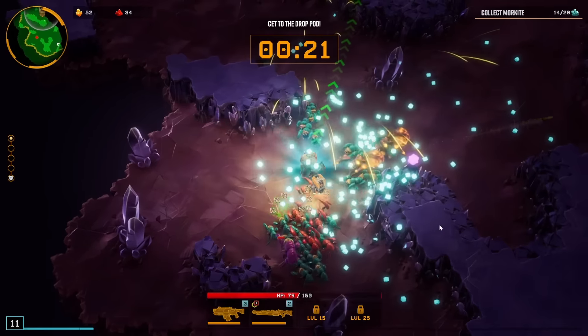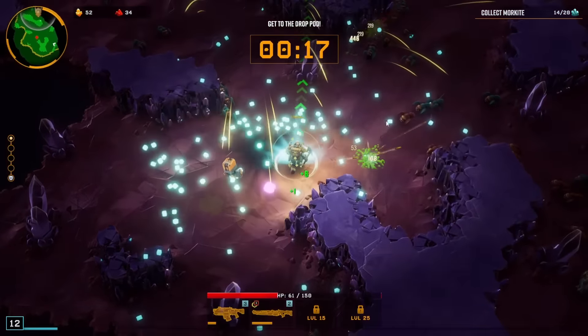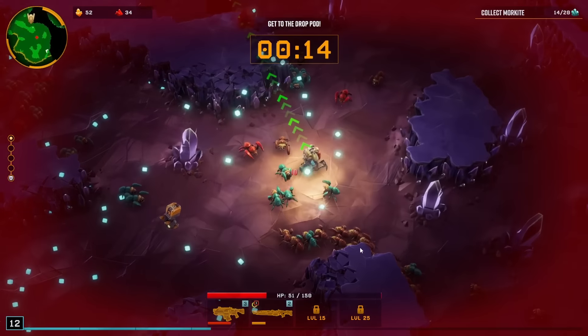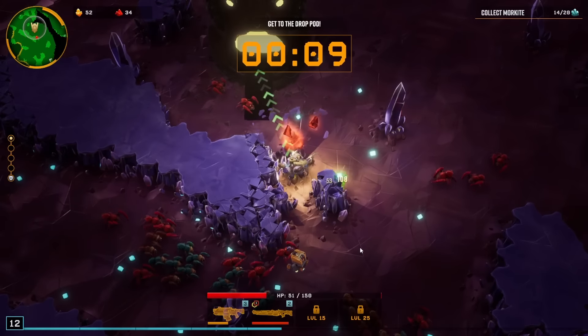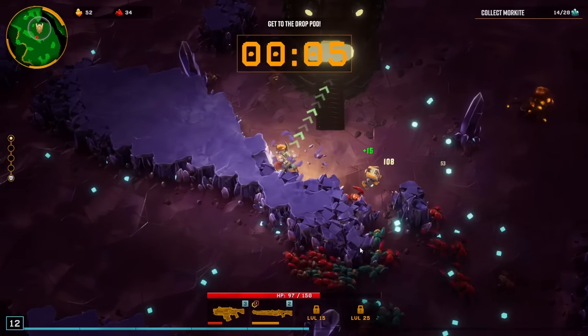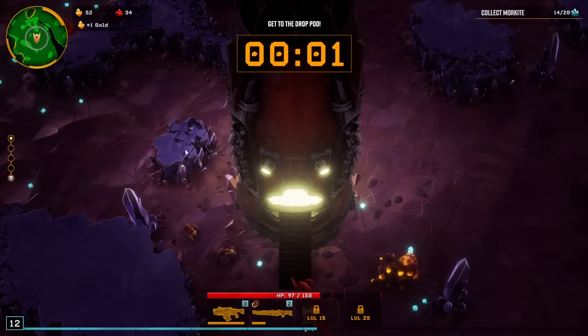We're going close to the exploding ones again. Now you have to get to the drop pod, otherwise you're dead — you instantly lose. 5% mining speed, I'm gonna take that. Mining speed in general is pretty important in my book. Let's go mining through here to maybe get a bit of healing before we go to the landing drop. We have a little bit of time, might as well mine whatever because we have a chance to get gold or something. And off we go — off we go to Act 2.